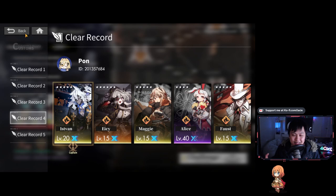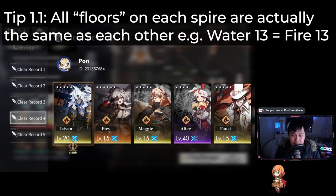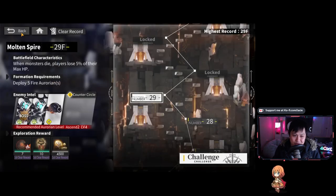As a bonus tip: each of the floors in the separate spires are actually the same. What I mean is that floor 13 of the water spire is actually the same as the fire spire. So by the time you're able to push through one of them, you'll have experience for the other ones — you'll know what the mechanics are. And that's really good because it gets a little bit nutty.